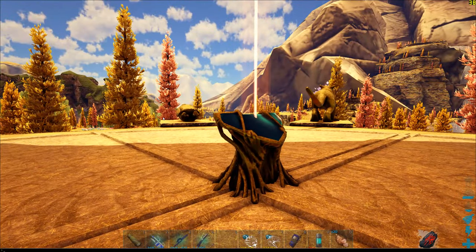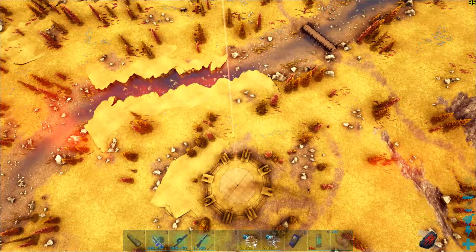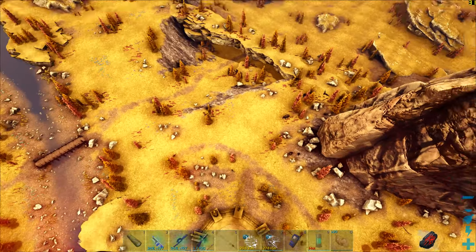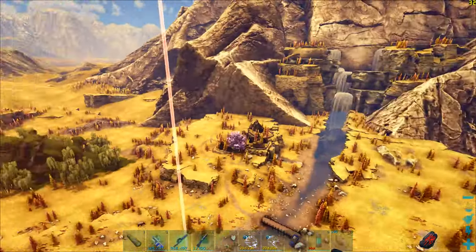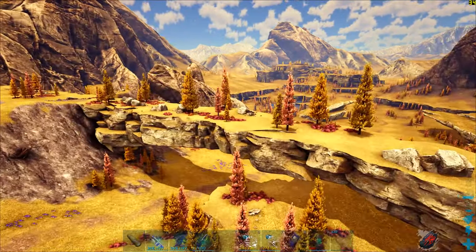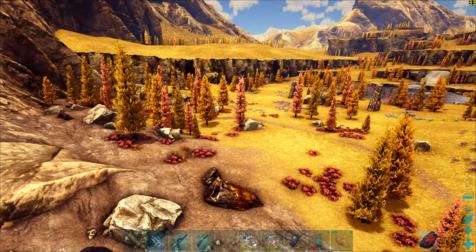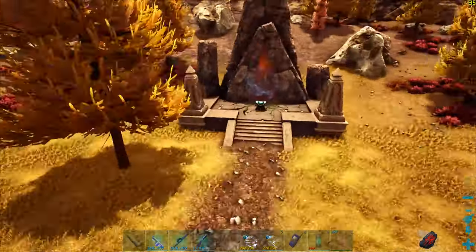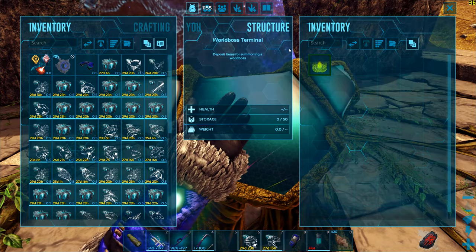Now we are at Asgard. From the terminal you need to look in the north-eastern direction. You will see a bridge over there — you need to cross that bridge. Come close to the lake and just to the left-hand side you will see all of these pillars. This pillar encloses the terminal to summon the bosses. Now we have gotten to the Hattie and Shkuel terminal and we have 30 rune stones.